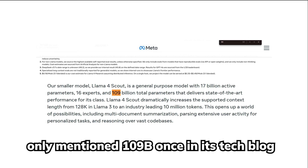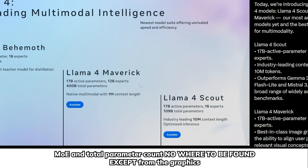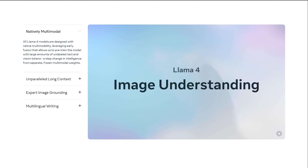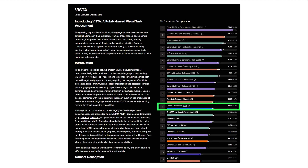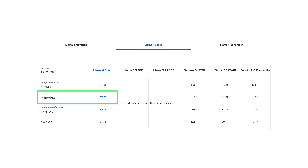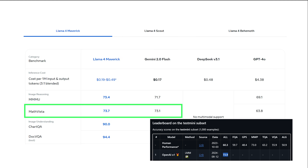On top of all these things piling up, including a lack of truthfulness in the announcement post, it made the community more disappointed than happy — when open source releases are usually heavily celebrated. Meta's official benchmark also showed that MMMU Vista scored 70 for Scout and 73 for Maverick, comparable to OpenAI o1 and Qwen VL. The one thing that seems to be working is vision understanding — it performs really well on MMMU Vista, a vision language understanding benchmark, and Maverick currently sits at number one for open source models.